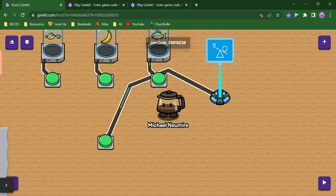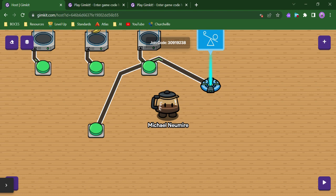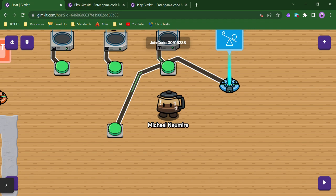The checker is a new device in GimKit Creative that allows you to set up certain conditions to check for. When the player meets those conditions, you can have the checker transmit a signal on any channel you'd like, and if the conditions fail, you can have it transmit a different signal on a different channel.